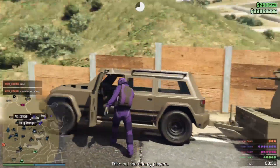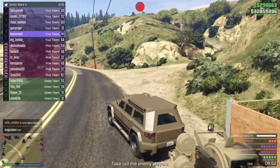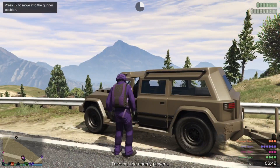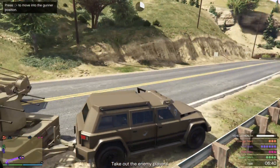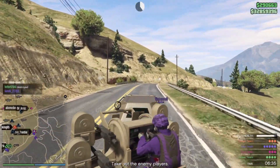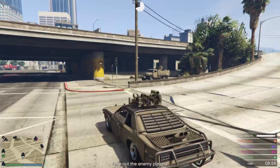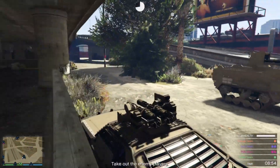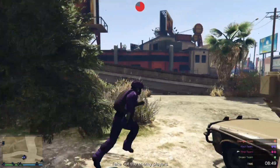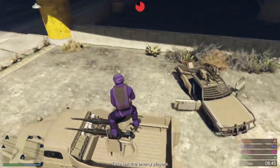The concept is simple — last team standing. Just make sure you're always in the circle, which shrinks every time the timer on the top goes off. For vehicles, I have some tips. The Night Shark is very good — fast, good armor, and you'll always find it with a really overpowered gun attached. The Half Track is also great — good armor, good guns on the back.